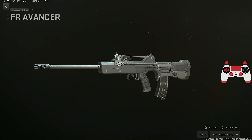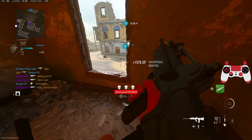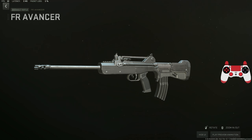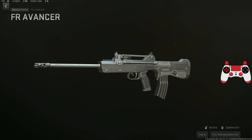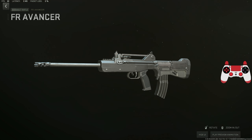Today we are checking out the brand new FR Avancer class setup in Modern Warfare 2. This weapon dropped yesterday — it's basically from the original Call of Duty games. I've got a brand new build that you guys will definitely enjoy, and it can help you get your first MGB nuke in Season 5. Comment down below what your thoughts are on Season 5 so far — are you enjoying it, or are you just waiting for the Modern Warfare 3 reveal?